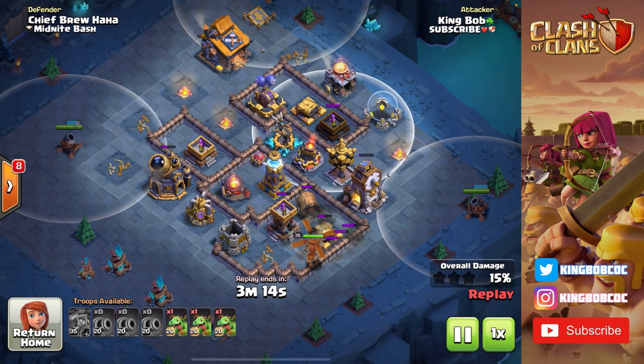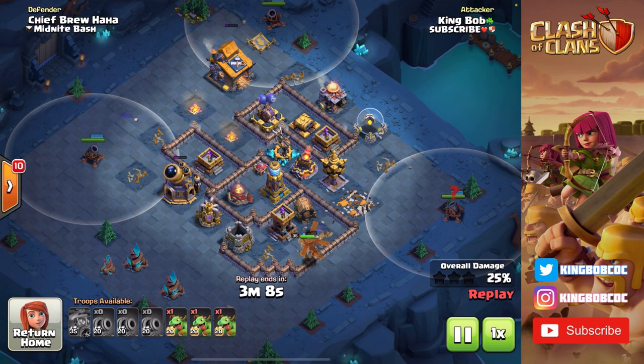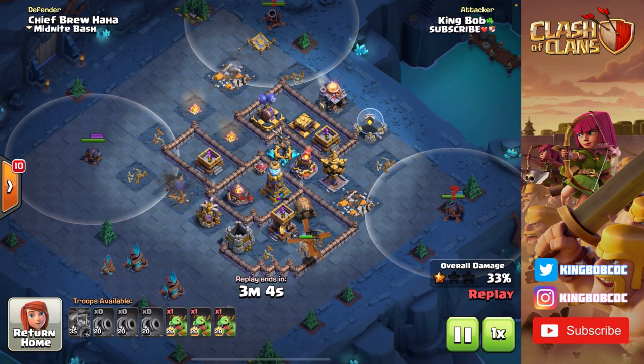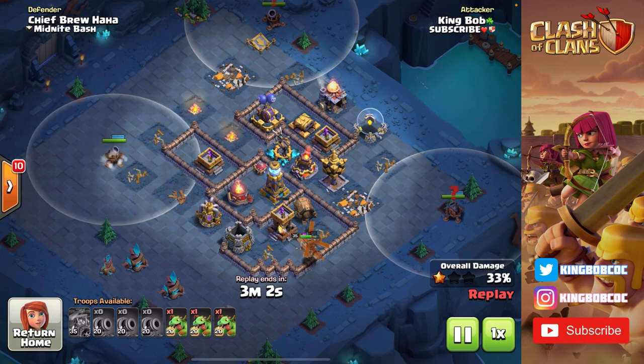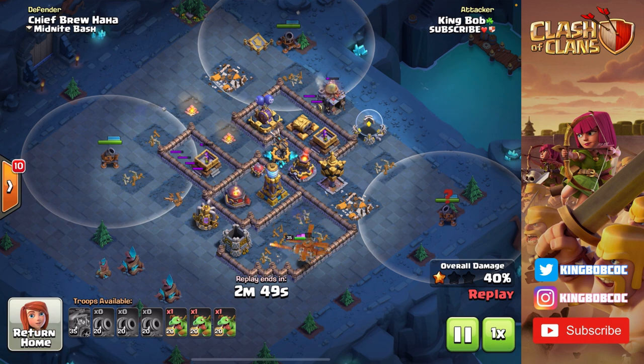With those two defenses down via my battle copter, my cannon carts can easily take out the rest of the base. He has two archer towers set to ground mode, so my cannon carts can easily outrange them. I'm going to pop my battle copter ability to get some more damage and speed things up since it's out of range of all the defenses. I'm keeping all my cannon carts out of range of this lava launcher for now.